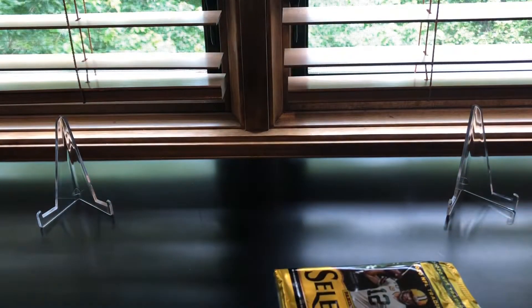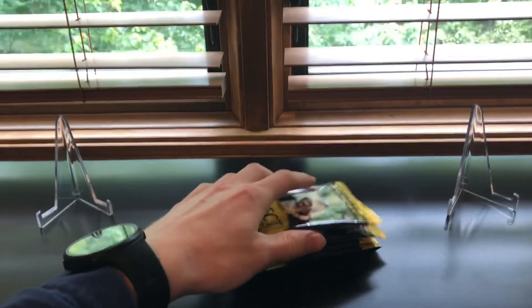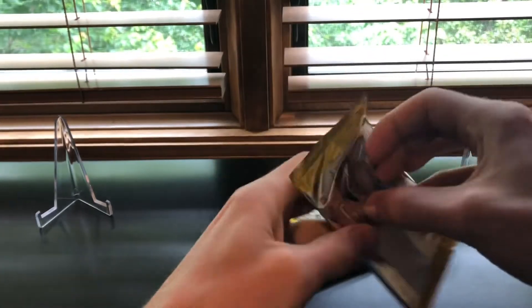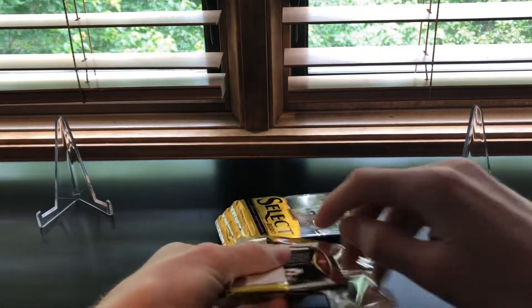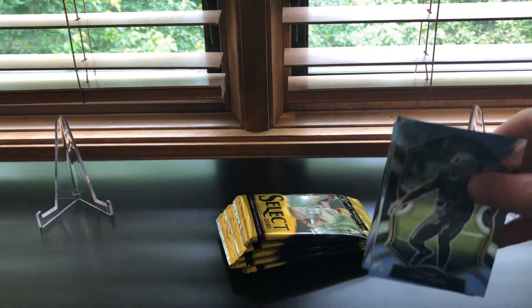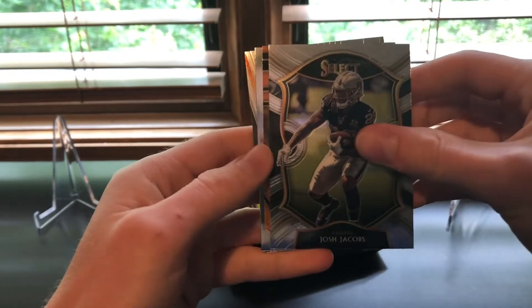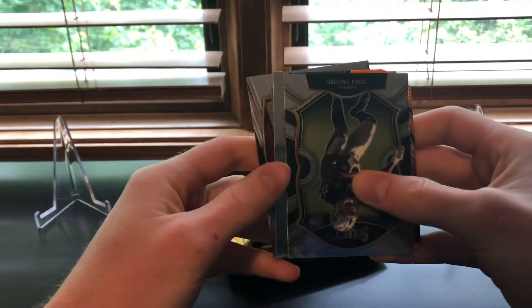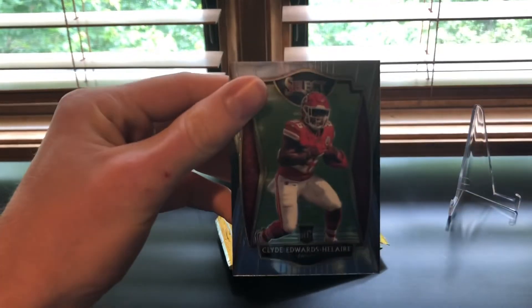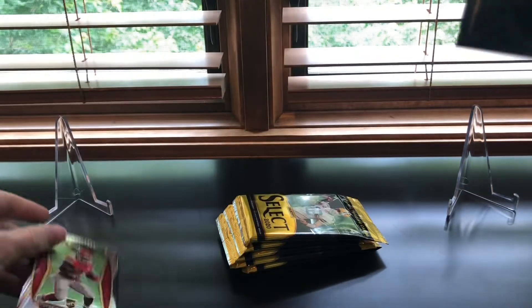So, Select retail — check out the retail break I did previously. This stuff is really nice; I already like the Chiefs logo on the back. Obviously there's no way I can afford hobby, so it's really nice to get some retail action. We got a Clyde Edwards-Helaire kicking it off, just a base card but nice action there.